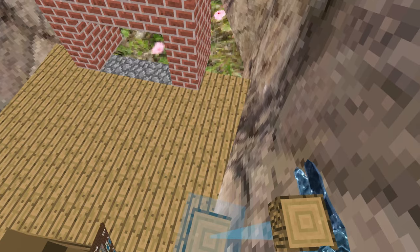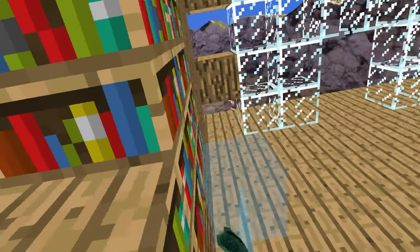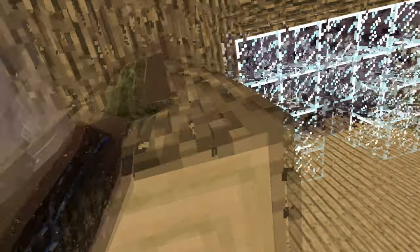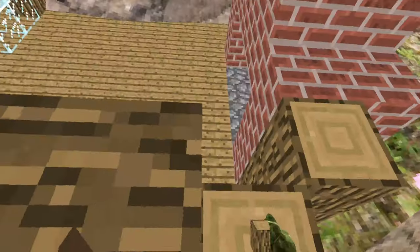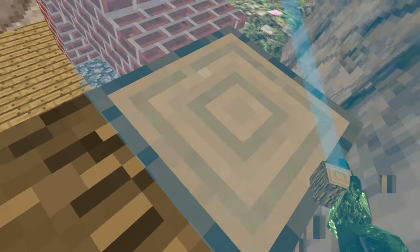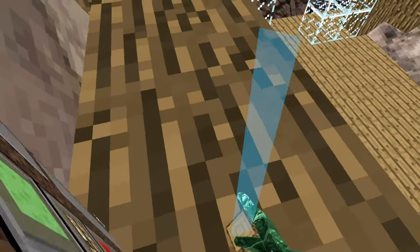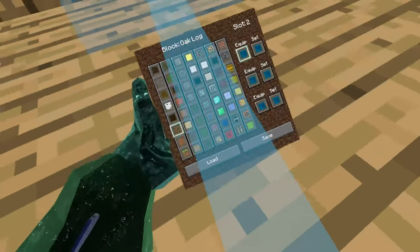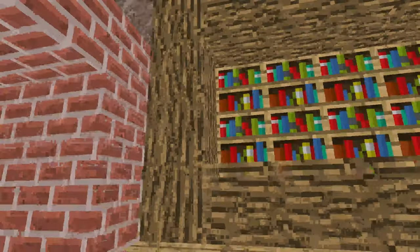Dude, I just have like a bookshelf right here - it'd be so good. I'm gonna save the build. How - what did I just step on? It needs some texture. Oh, that actually looks good! I'm not even gonna lie, I'm proud of that, bro.